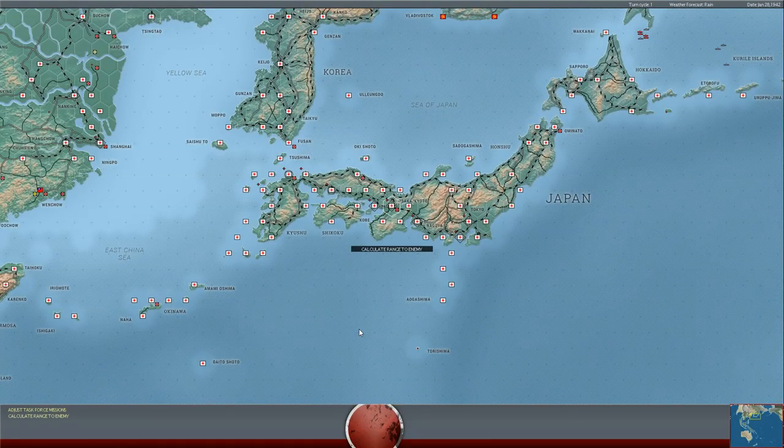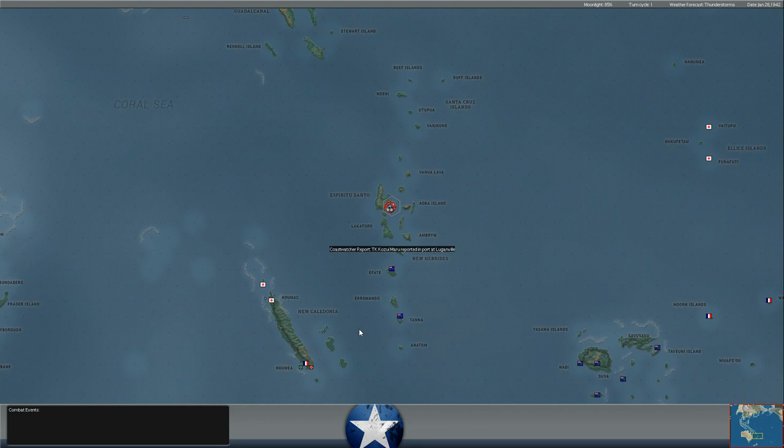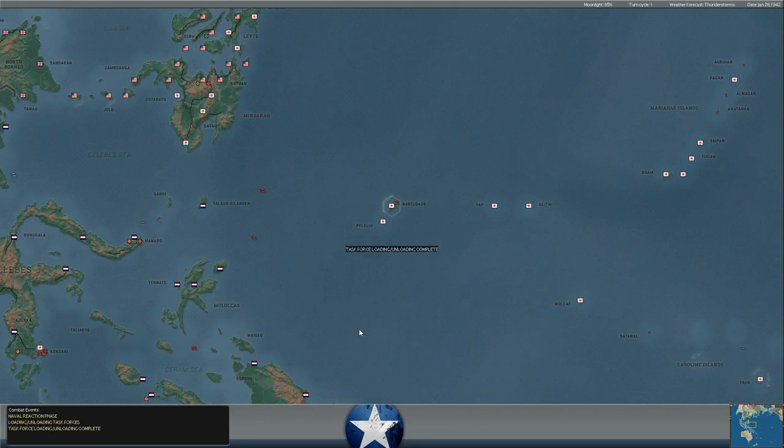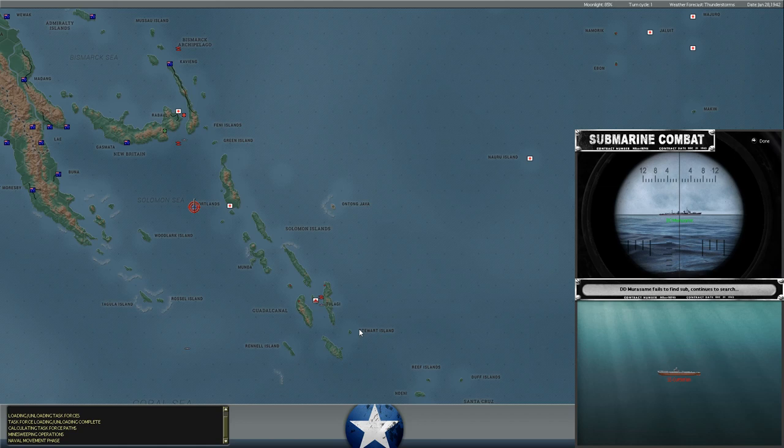Hello everybody. It's the Historical Gamer once again, and today we're returning to War in the Pacific, Admiral's Edition, our play-by-email game against XTRG. It is January 28th of 1942. We are slowly, inexorably moving toward February — the third month of the war — but for the moment we remain in the second month. We are playing as the Allies; XTRG, that famed rascal, is playing as the Japanese. In today's episode we are hoping to continue to hold off the Japanese at New Caledonia and see what other things might occur in the Pacific.